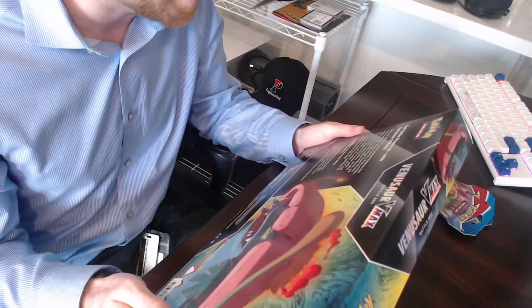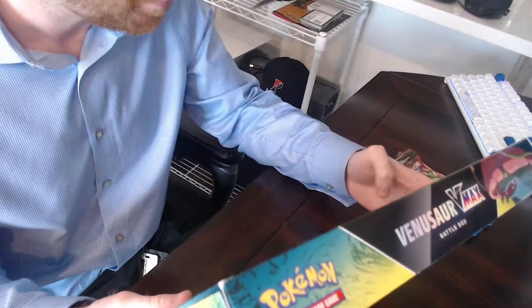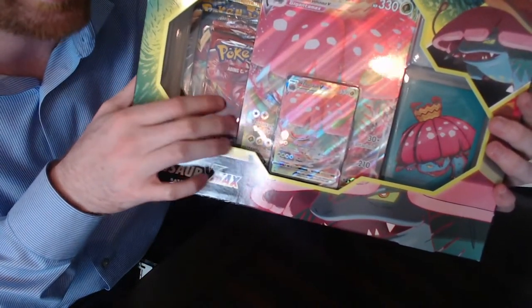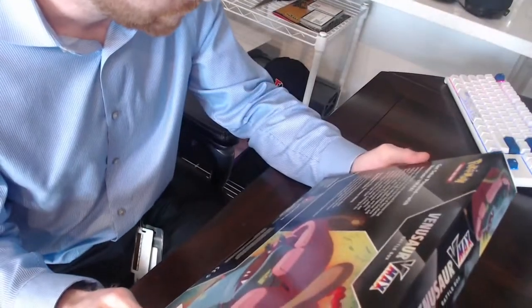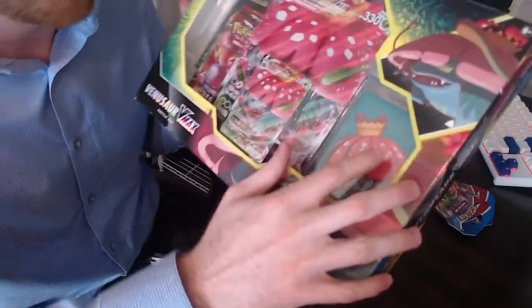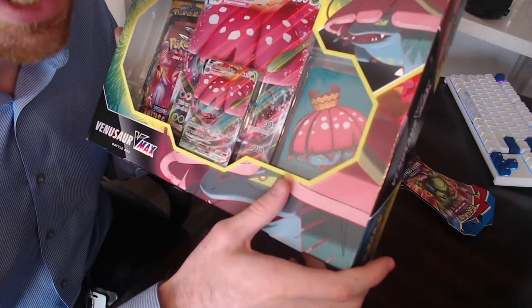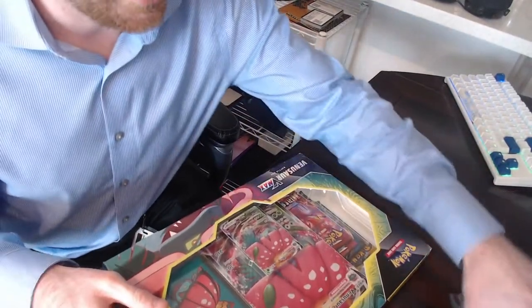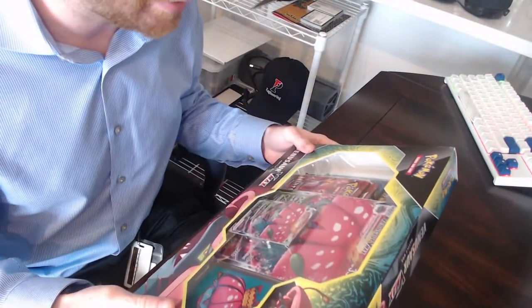This collection box is super cool because it's got the foil promo card of the Venusaur, the jumbo version of the Venusaur, and four TCG booster packs. There's probably a Sun and Moon in the very back, two Battle Styles, and I think the one in between might be Darkness Ablaze. And then these are such a super cool addition — I love that they do it — these awesome sleeves they came up with for the Venusaur Gigantamax, and there's 65 of them so you can sleeve up a whole deck.